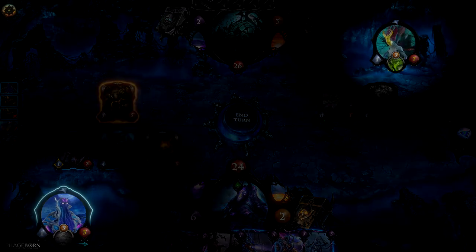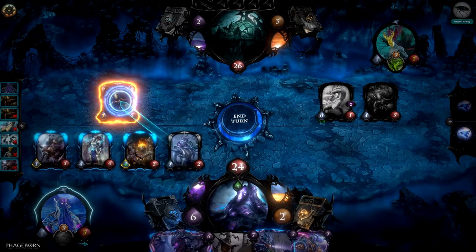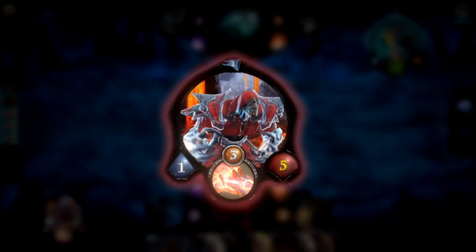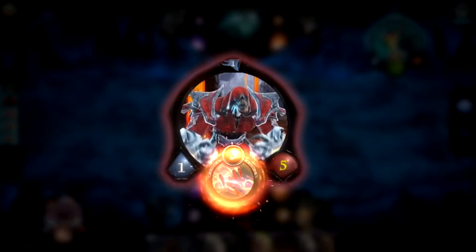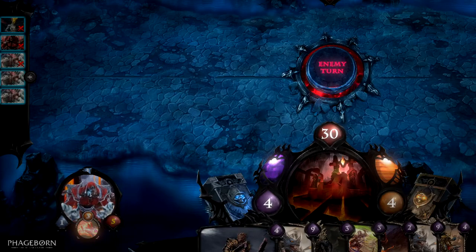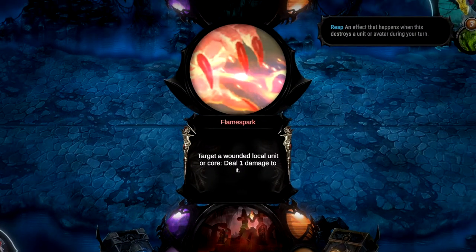Every player has their own avatar. An avatar is a very powerful general of your armies and it represents you as the player. The avatar has its own power, health, skill, and trait, which the player can see by hovering over an avatar. Skills can be used once per turn, unless there's a special rule saying otherwise.